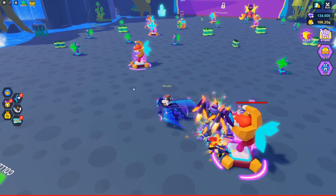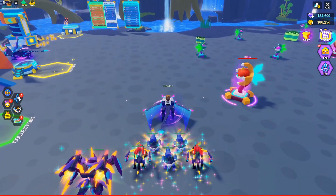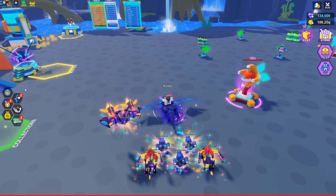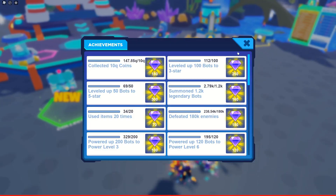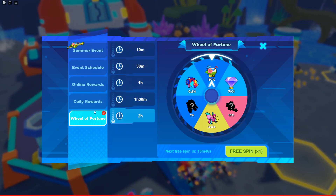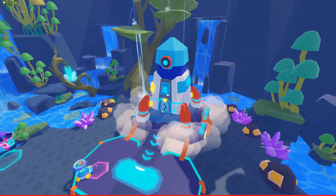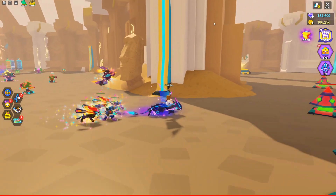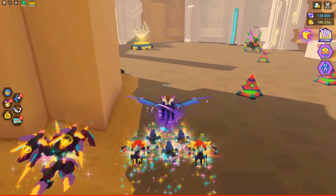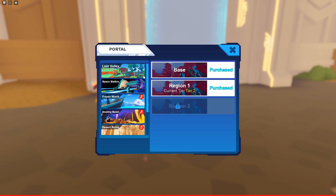I found another bug: when I click the teleport button, the summer event screen pops up instead of the teleport menu. My teleport button is not working — it keeps taking me to the summer event. Let's go to the spaceship station instead and travel to the desert room that way. Bot Clash, your game is broken — fix the teleport UI!